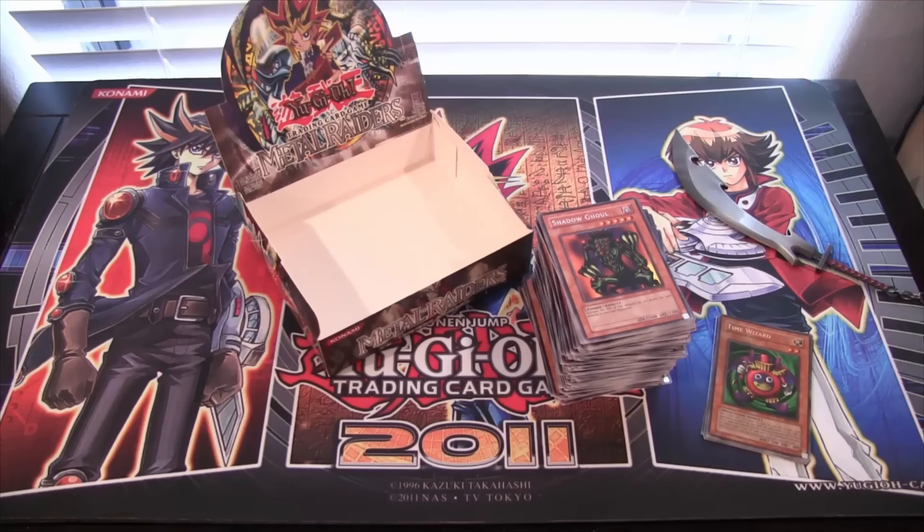I hope you guys enjoyed this opening — I thought it was just a really cool opening to do. I still want to get a Legend of Blue Eyes box. I know you guys are going to say it in the comments — I will try to get one, but they're really expensive right now. I also want to get a lot of the boxes I've never opened, like Ancient Sanctuary and a lot of those older ones that weren't in the Legendary Collections. Tell me in the comments what boxes, older packs, special editions, or tins you want to see for future openings.